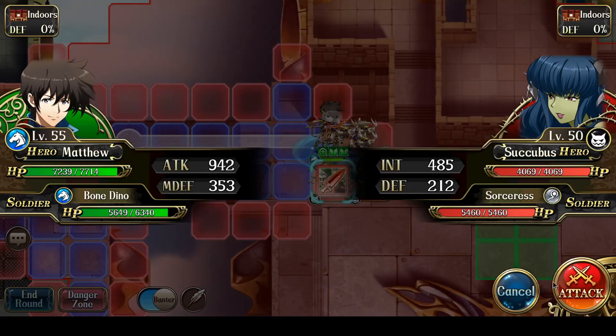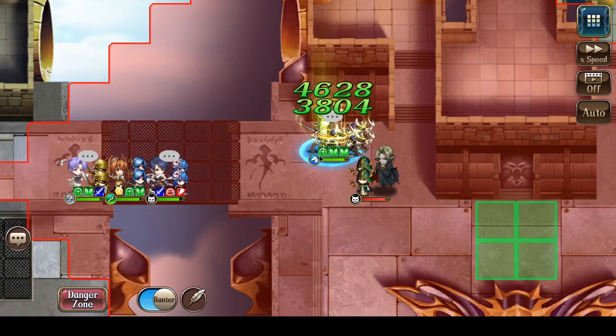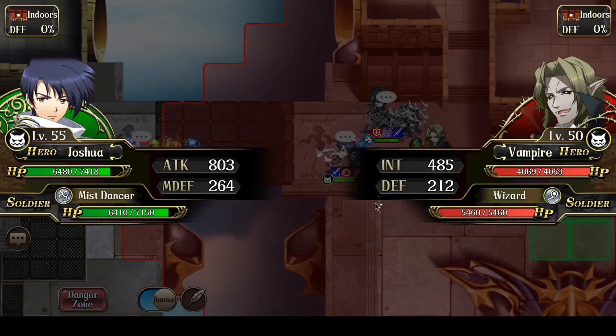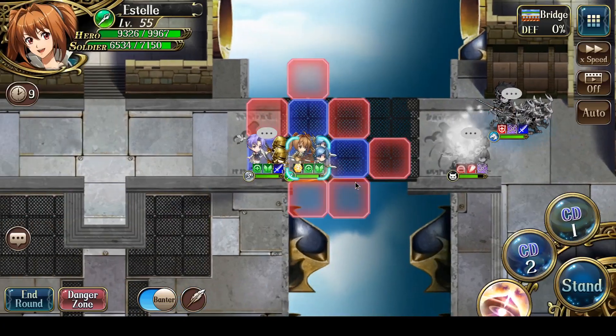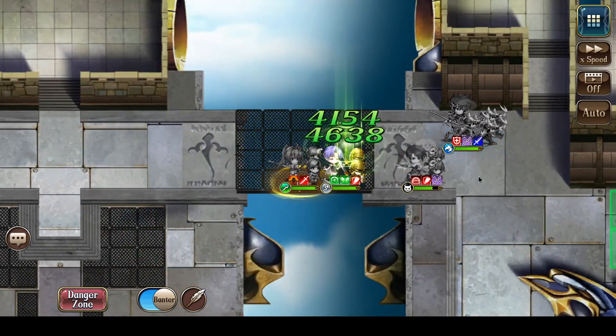Let's just charge in and attack. Matthew uses Lee Strike and the succubus dies. Then Joshua uses range attacks against the vampire and one-shots it. Everyone else is just going to move up.